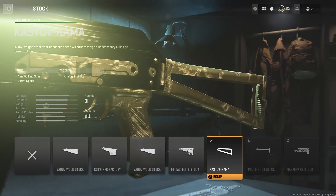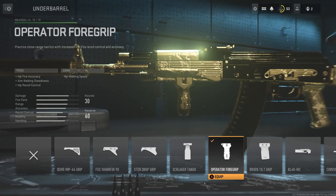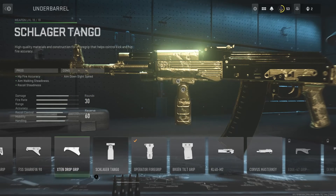And then the Castavo rammer stock. I use this stock for sprint speed so I'm faster. You guys can take this attachment off — I put it on for the challenge, for the hip fire accuracy kills. But if you don't have the hip fire accuracy kills, you don't really need this, but I left it on.